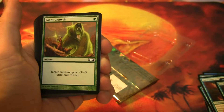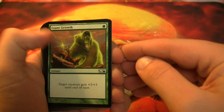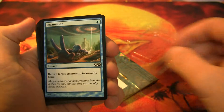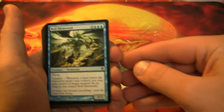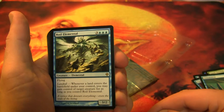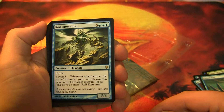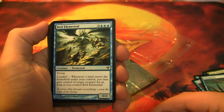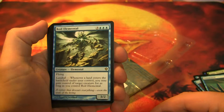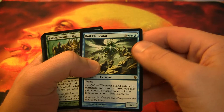Ruin Expedition, Giant Growth — great art there, that would look great on a t-shirt. Unsummon, Roil Elemental spelled R-O-I-L, 3/2, 6-drop, Flying and Landfall. Whenever a land enters the battlefield under your control, you may gain control of target creature for as long as you control Roil Elemental. Well, that's a royal pain in the ass for your opponent.